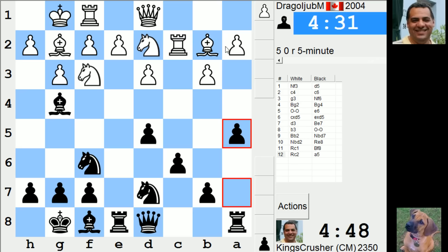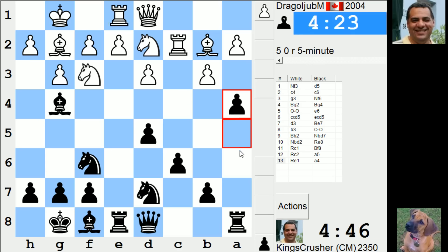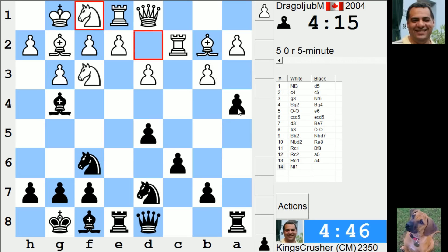Try and undermine this pawn chain here. I'm hoping he's going to play h3 and g4 to weaken his king side. I'm surprised he allowed that actually. a3 I think might have been interesting, to be able to respond with b4. Now there's a fracture.